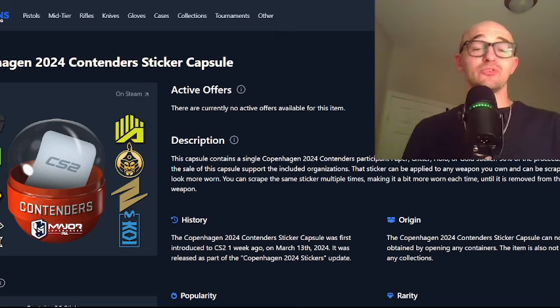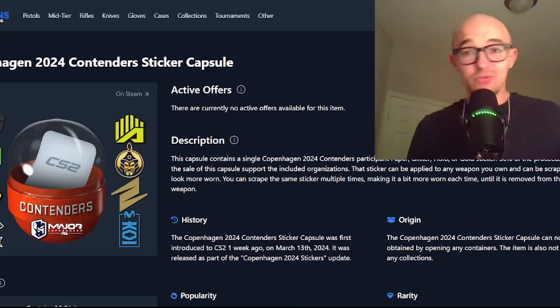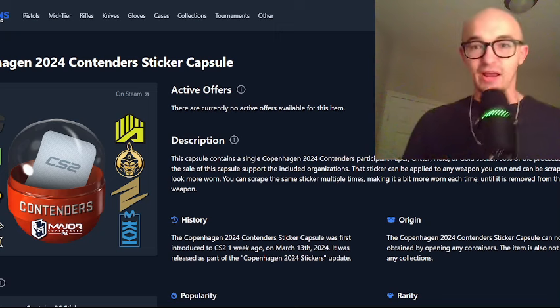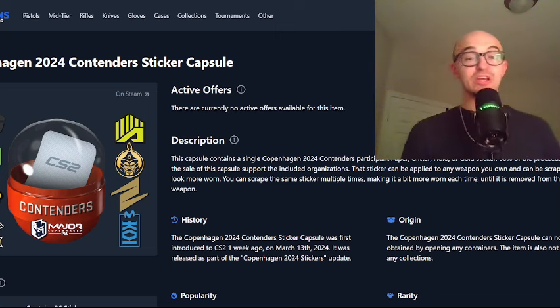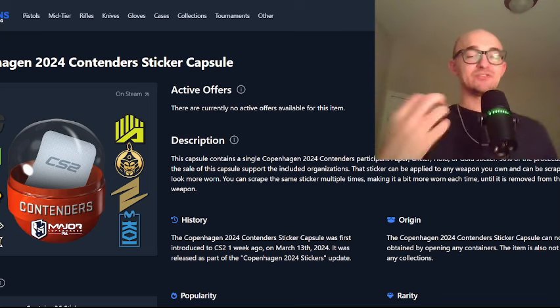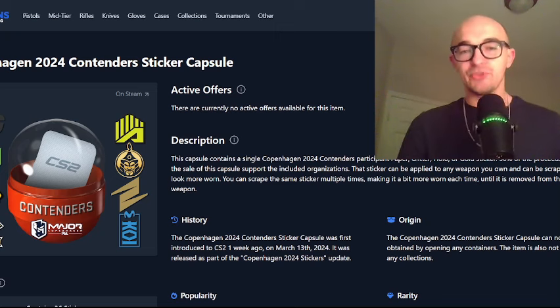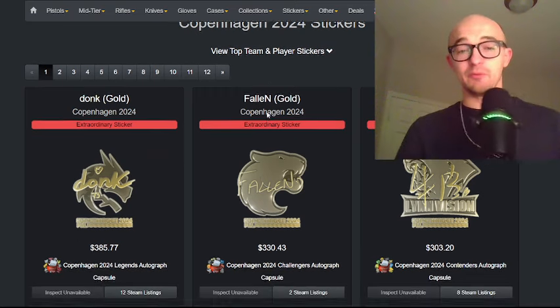If we're going to keep getting borderless stickers and borderless capsules all the time, the unique ones are going to be the winners in the long run. That doesn't mean Contenders will always have five unique borderless stickers, because each time a new borderless major comes out that will change. But for now, this one has the best shot — the other capsules have one and zero unique borderless stickers. It also has the biggest chase sticker. Contenders is a clear winner for me.